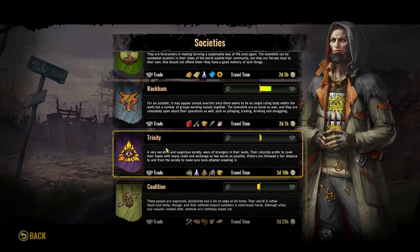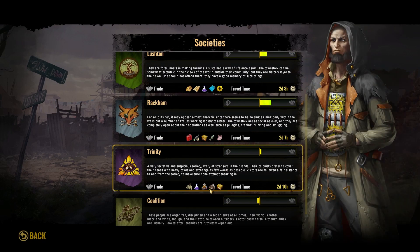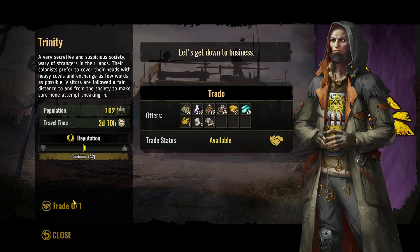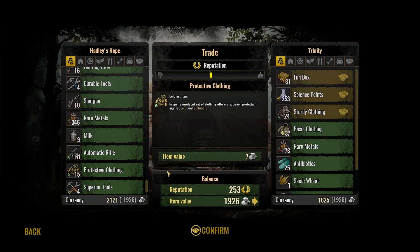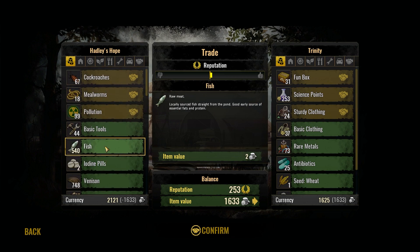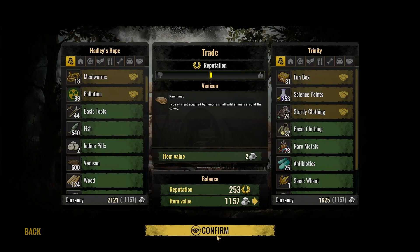How did it go? We are still waiting, we are low on fun boxes. Let's trade some fun boxes if we can. Yeah, this is closer, so what do we need the most? Close science, or weapons and fish? Let's go with sturdy clothing, probably science and fun boxes. We can actually afford it. What do we want to get rid of? Pollution and mealworms, maybe the cockroaches. Yeah, 250 of this. There we go.